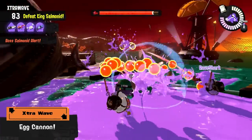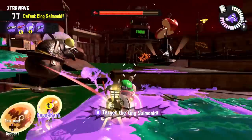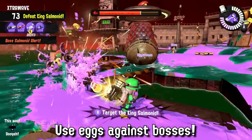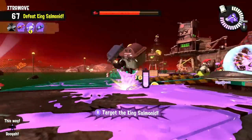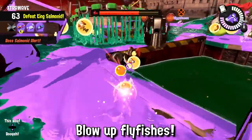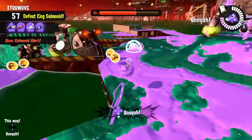And finally, the extra wave. I highly recommend checking my Kohozuna guide on how to be successful against King Salmonids, but I can't stress enough how important it is to use your egg cannon against other bosses — they deal so much damage they one-hit splat most of them. Just like all other explosions, you can use your egg cannon the same way and shoot right in the middle of the flyfish to instantly splat them, turning one egg into three, while continuing to shoot at Kohozuna.